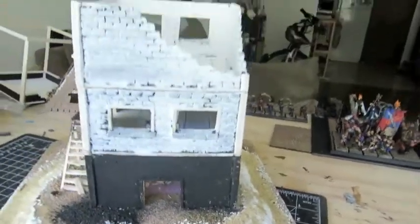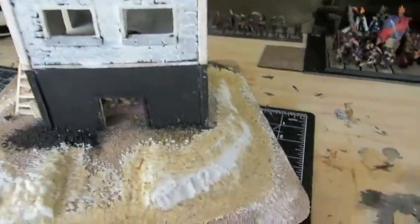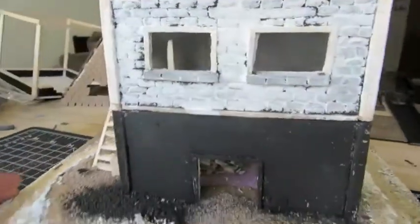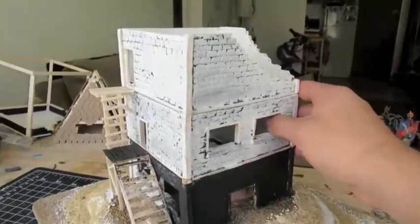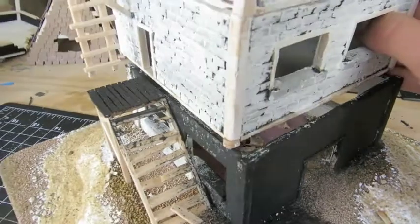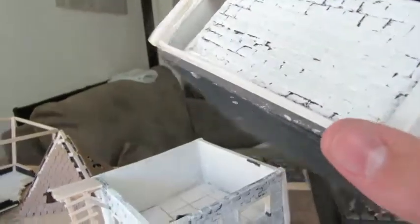For the actual walls, they're just made out of foam core. If you look closely, there's a brick pattern carved into all the sides on the outside, which I might cover in a separate video. All of the levels are modular so they can come apart, so figures can go inside. The floor is also just made of foam core.